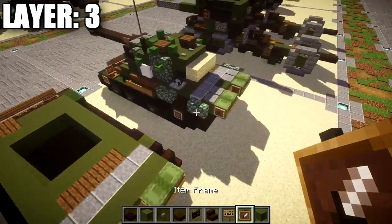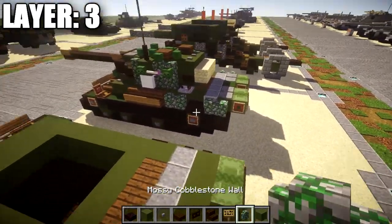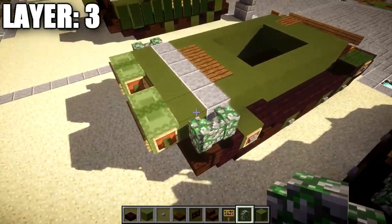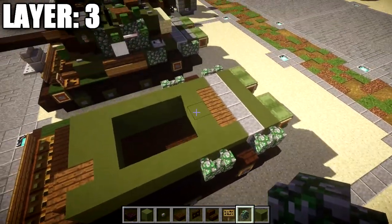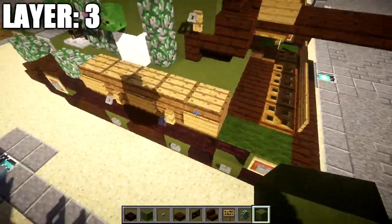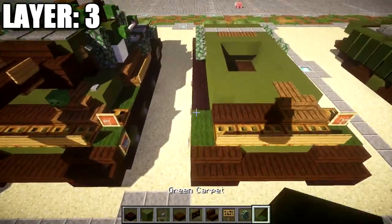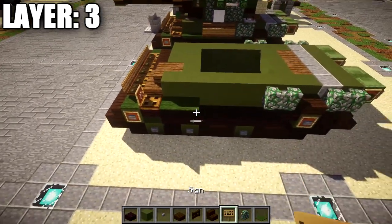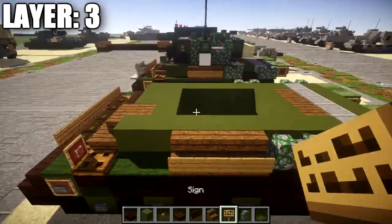Coming to the sides, you can pick and choose your detailing. The back section is universal for both sides — start by placing down 2 mossy cobblestone walls, one on the green stained clay block and one on the polished diorite block. Place down a dark oakwood slab on both sides and 2 more mossy cobblestone walls going toward the front. For the remaining side section, you can choose to put cargo boxes or equipment on the side, or just run green carpet back to the cobblestone walls. I placed 2 green carpets and then a row of 3 spruce wood stairs with signs on the front of them.